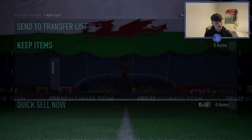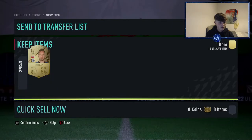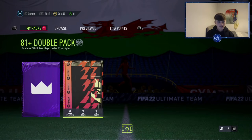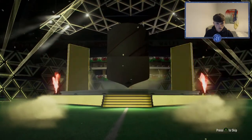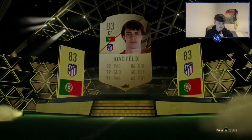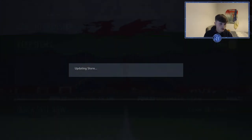Oh no — guys, that might be Lenglet or something, could be anyone. Open it — okay, I'll take that. I've used Eriksson — I hope he's... yeah he's a duplicate tradable. And then the final one — this is the decider. At the moment: don't do these 81-plus player picks. Boards again — Joao Felix. I've definitely got him in the club as well. Yeah guys, don't do them.